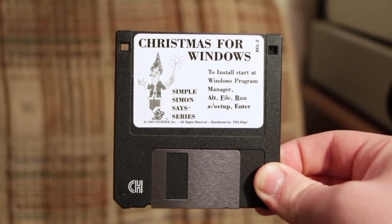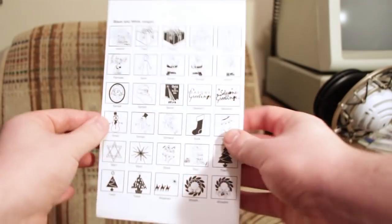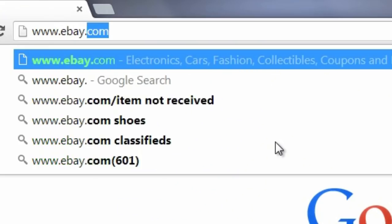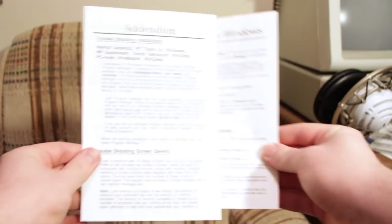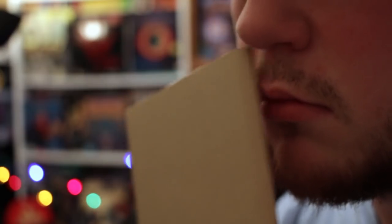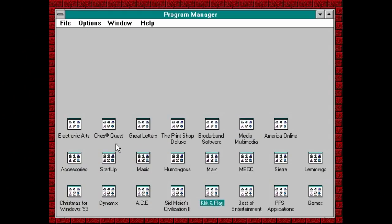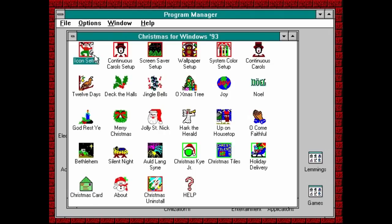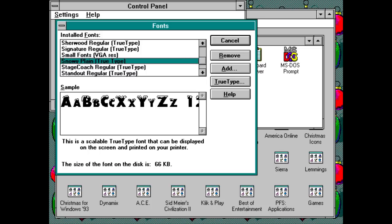Inside the package, you get the software and a single three-and-a-half-inch high-density floppy disk. An ad for Simon Says Christmas Clipart — holy balls, I need this, eBay here I come. A basic manual and basic addendum covering the basic usage and basic troubleshooting, and a piece of cardboard that makes an unusually lousy nose-picker. Once you've got the disk installed, just browse the Program Manager, and behold, a program group is born. Christmas for Windows 93 is your passport to everything the software contains. Except the fonts, all two of them, which are accessed through the Windows Font Utility, but whatever.